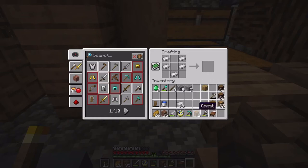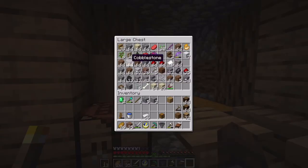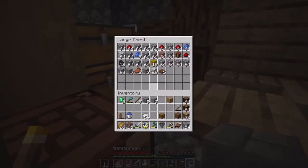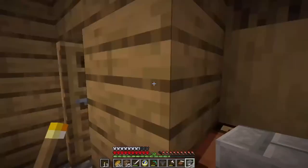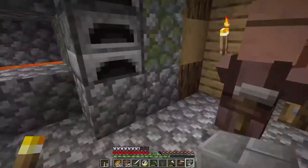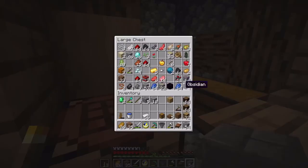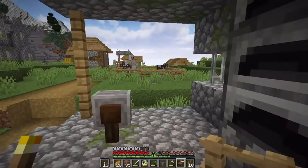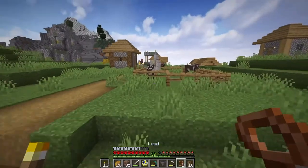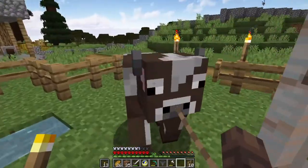So what we're going to do is get a hopper, a couple blocks to make it pretty. We have stone bricks and we'll need leads. Let's lead these cows. Do we have any fences so we can tie them up closer to our thing? Because getting the cows inside is going to be quite a bit of trouble.